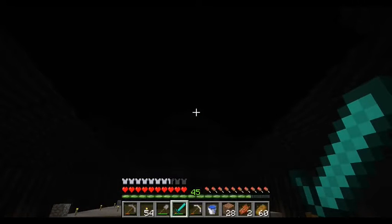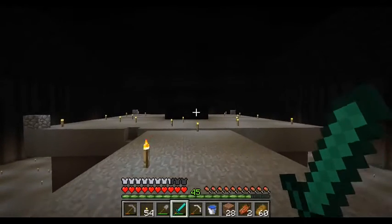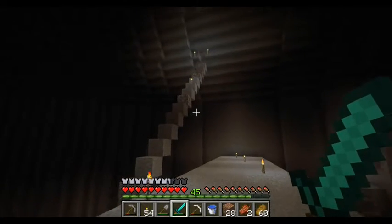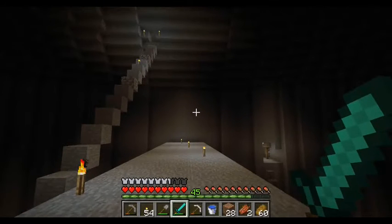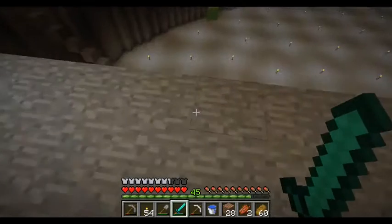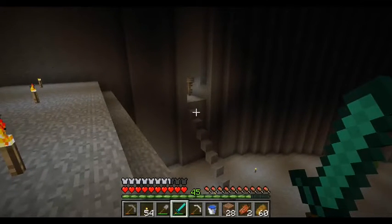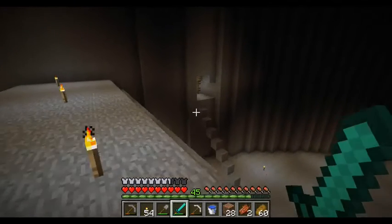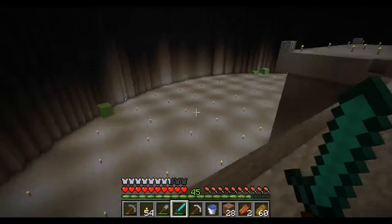I also have to poke a hole into the pyramid to get out of it, so I can delete that entrance. There's also a mine shaft that I discovered, which I have already looted for some materials.